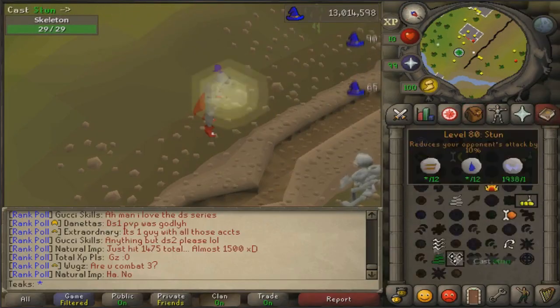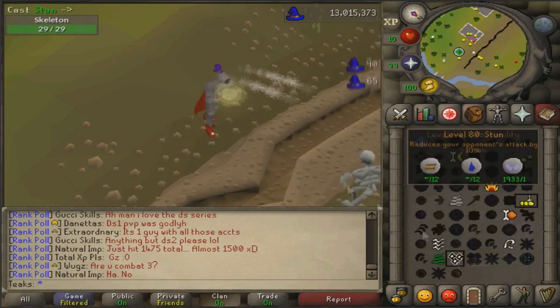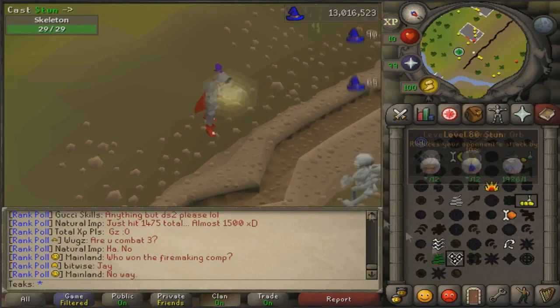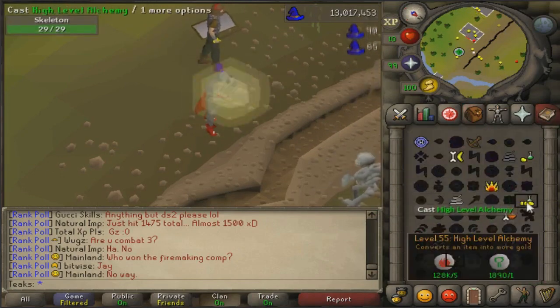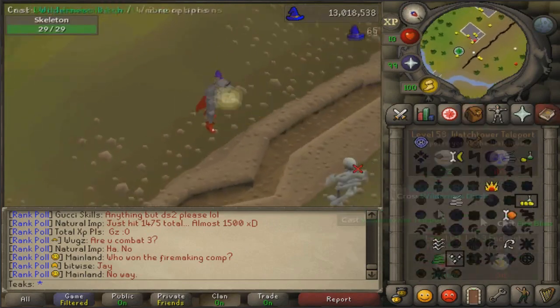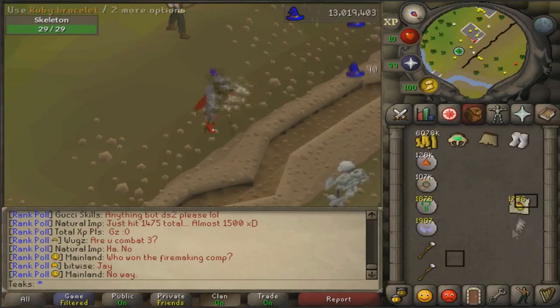In an efficient world, all of your magic XP should come from High Alching while doing other skills such as Agility or Slayer. However, there are other methods if you want to level it quicker — for example, Stun Alching, Superheating, Curses, or even Splashing depending on how AFK you want to be. Overall, most of your magic XP should come from High Alching and Teleports so that you do not spend any dedicated time on magic.